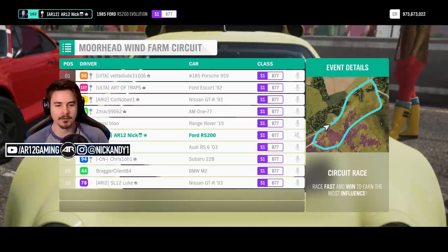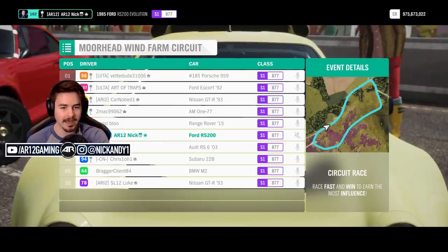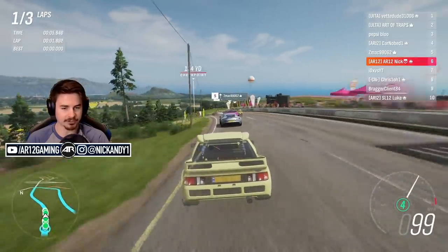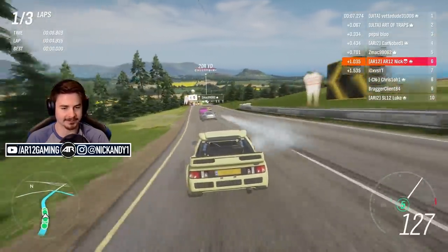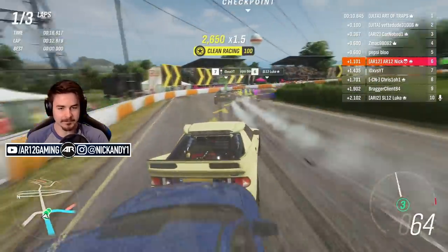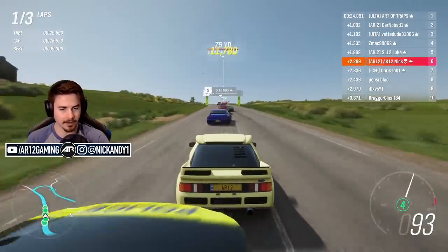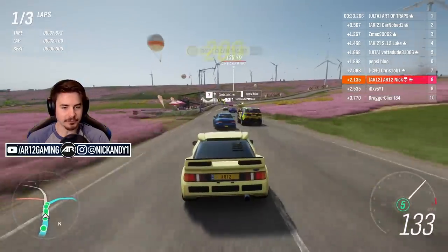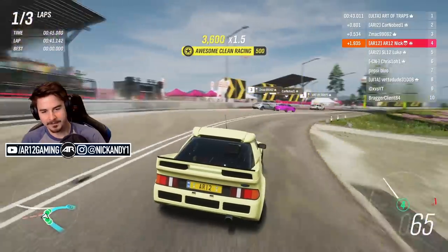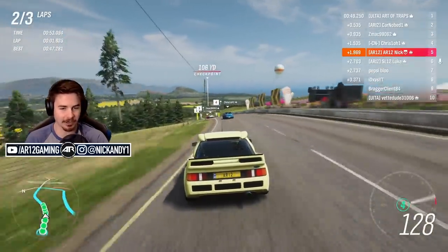I have a feeling that Aston Martin 177 is gonna have a huge advantage here. There's an Audi RS6 that could do quite well, as well as the Subaru starting from the middle of the pack. Collisions are turned off, so no need to worry about people crashing into you. The 177 is already glitching all over the place — and I'm currently sliding everywhere. This thing's not gonna be strong in any one area, it's gonna be strong a little bit everywhere.